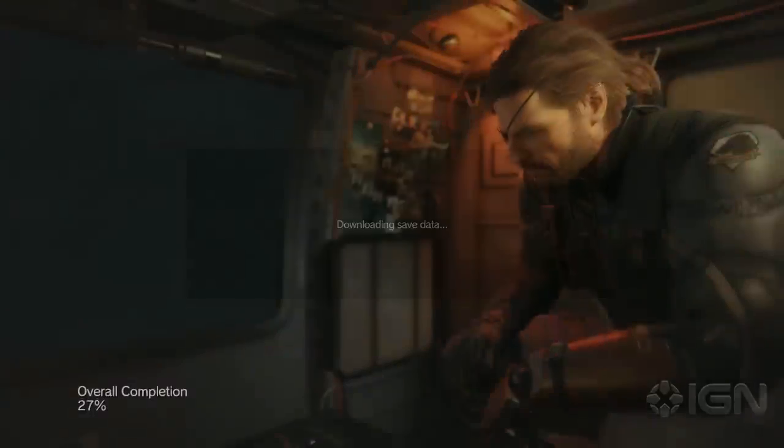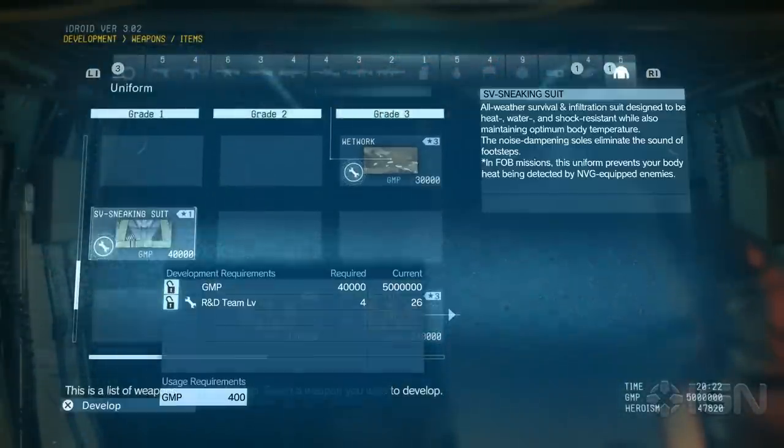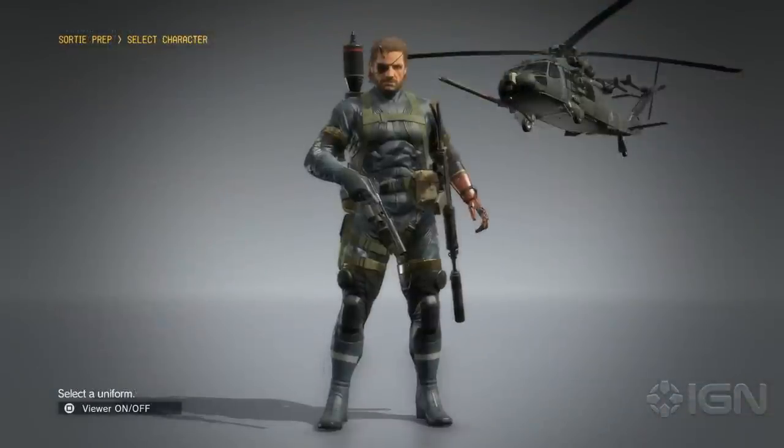There's a couple of perks you'll find right off the bat just for having played Ground Zeroes, namely Snake's Sneaking Suit. It dampens your footsteps, hides your body temperature, and is a lot cheaper and easier to develop than other sneaking suits in the game.